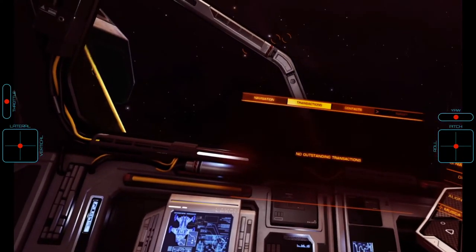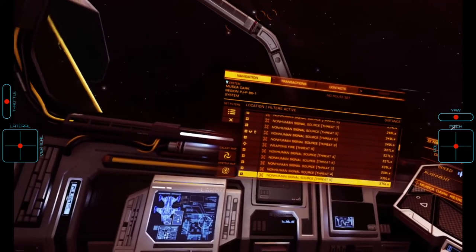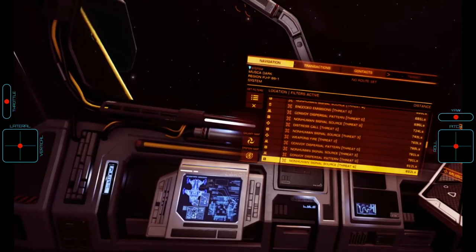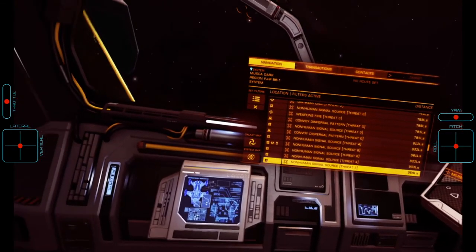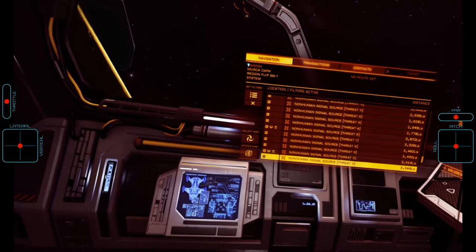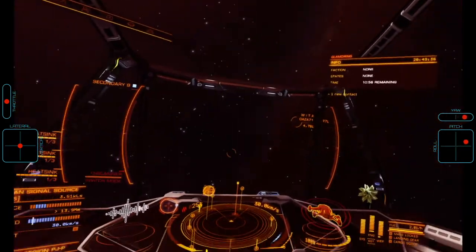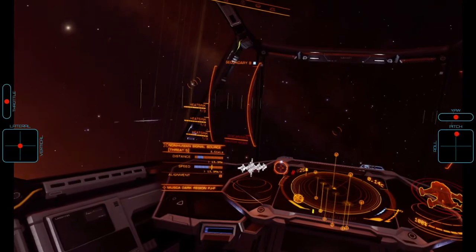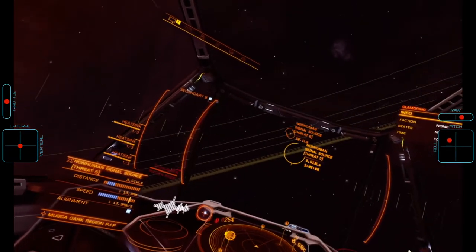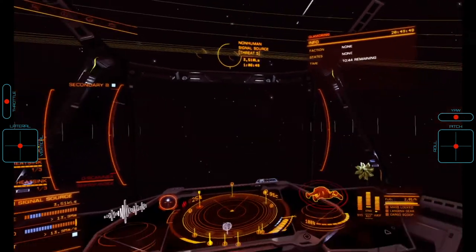All of the signal sources are now resolved and we have discovered a large number of non-human signal sources of different threat levels. As we are looking for a Cyclops, we want to find a NHSS of threat level 5, preferably with a guaranteed solo interceptor. In the list of signal sources, a non-human signal source with three icons including the salvage icon is guaranteed to be populated by a single interceptor and a debris field. We therefore go through the list until we find such an NHSS with threat level 5 and set a course.